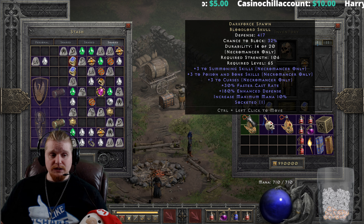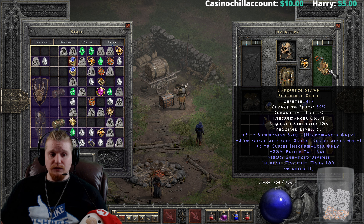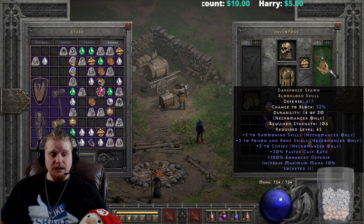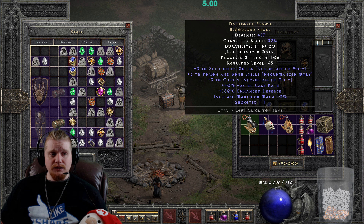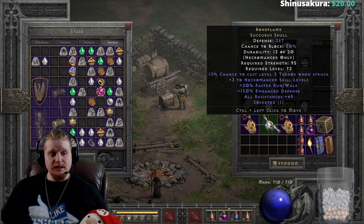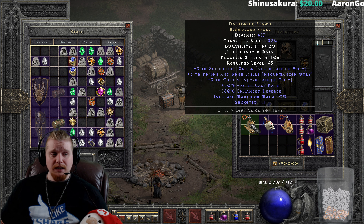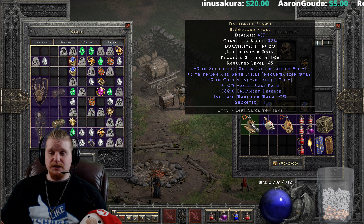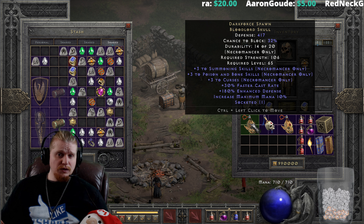Right off the bat, you'll see that it has 417 defense, which is on the higher end of this particular item. It has a 32% chance to block, which is really, extremely low for this particular item. If you are a character who is not planning on building any kind of max block scenario, this is probably a good thing for you. But if you are going to build some type of max block, this shield is going to make it next to impossible. It has 140 to 180% enhanced defense, which does vary by quite a bit, so we end up with anywhere between 357 to 417 defense — a 40% variable.